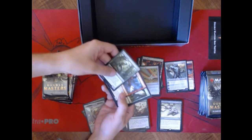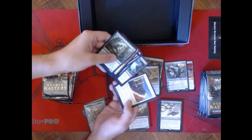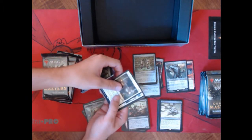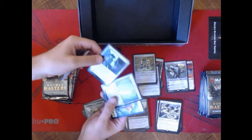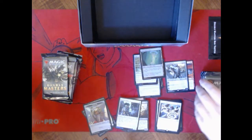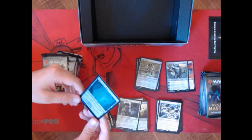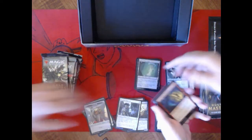Fierce Empath — I think that just got a reprint in Core Set 2021. Lightning Greaves — that's a few bucks. Boon Reflection — the reflection cards are neat, I've got to find a way to use them. Austere Command's good, not a high dollar card. Foil Power Plant — I'll keep that one. It's always fun to see those cards you don't usually see in foil. If you get a chance to buy a pack, you're going to like the foiling on these — they are really, really nice compared to previous stuff.